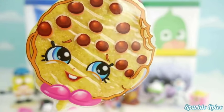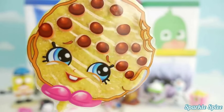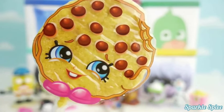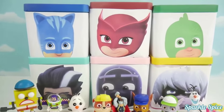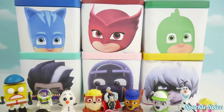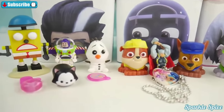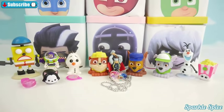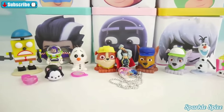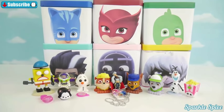Wow Sparkle Spice, it was so much fun opening all these character boxes and seeing the surprises inside! Well guys, that's it for this video — so much fun opening all our character boxes and finding all these surprises inside. I think my favorite was our little Mashem Olaf — he's super squishy. Which one of these surprises was your favorite? Let me know in the comment section, and until next time, bye!